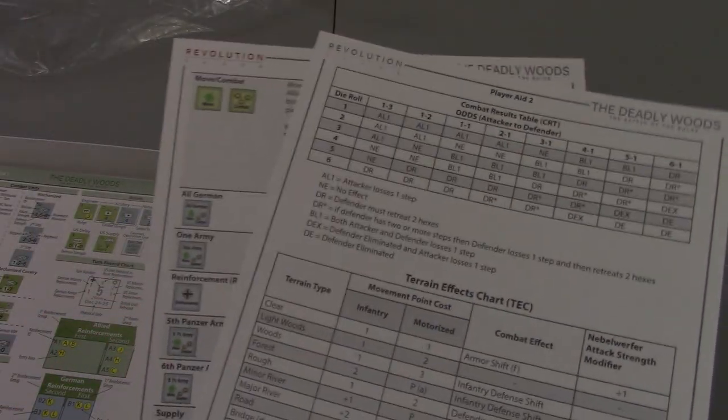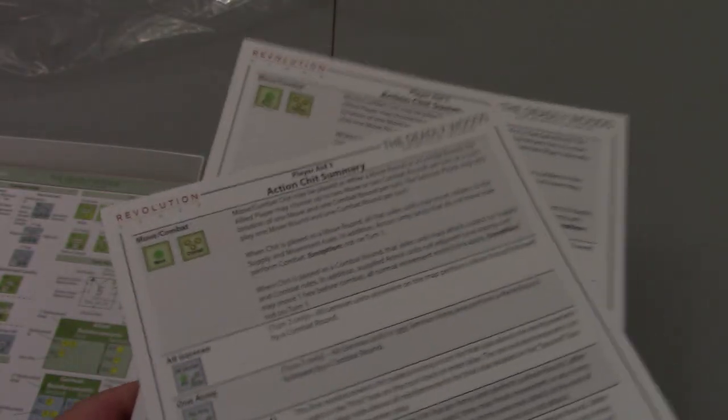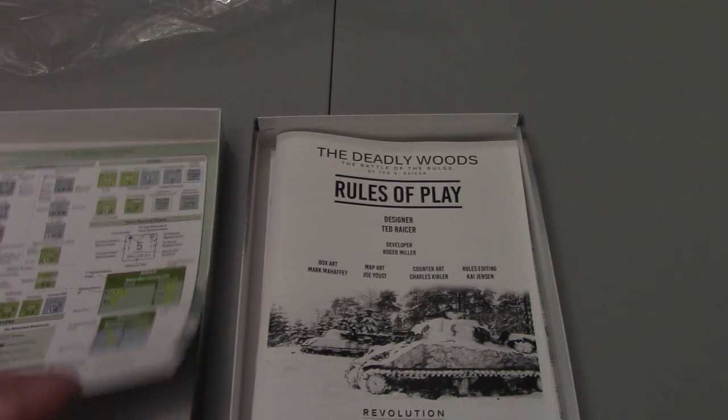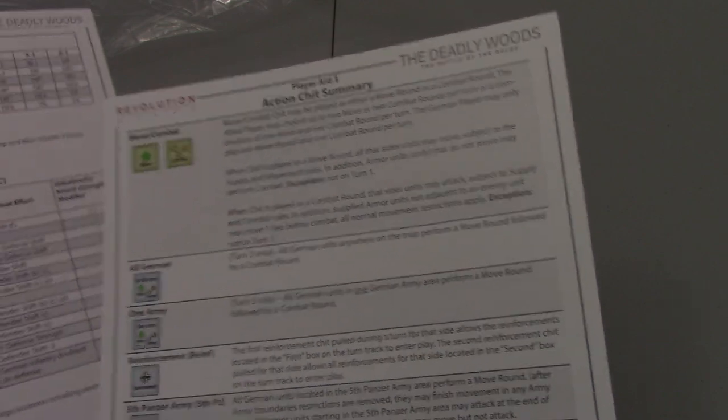There are additional PlayerAids — PlayerAid 2 and 3 are here, and they are both double-sided. So they wound up with five aid pages. PlayerAid 2 has combat results and terrain effects on the back side, and an action chit summary of what the different action chits can do — very similar to Dark Sands in structure. It looks like there are two copies of this one, so each player will get one. Both players get what they need for playing the game.